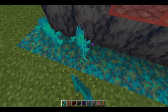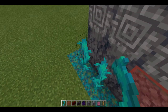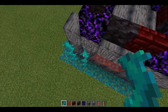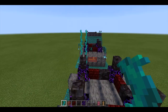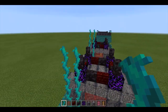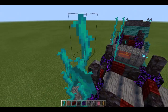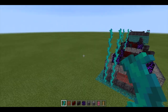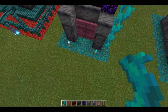Then for the twisting vines, go over here and over here and start placing them down up to about that height — just one above this one over here. Let's do that a bit higher, and there you have the house. Now let's do the interior.